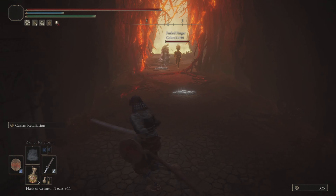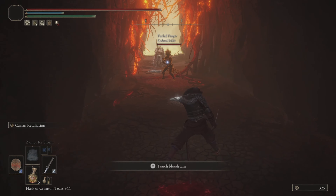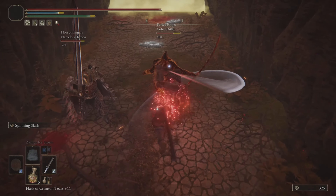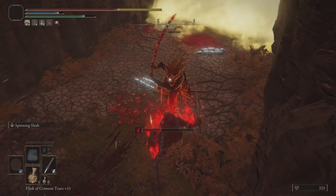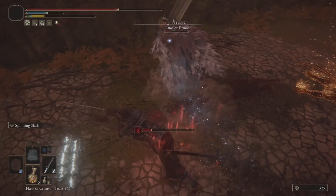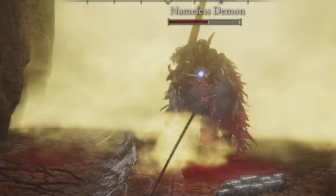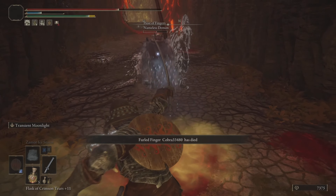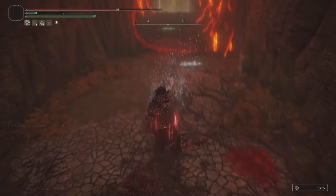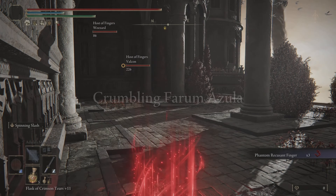Next invasion — I interrupt someone's boss run and apologize, but tell them they might enjoy the fight. I land some Spinning Slash hits, though the host takes some collateral damage. I get frustrated as the enemy keeps using the same move and I keep asking them to move. They give up, but won't let me get a clean backstab — I try to convince them to just take it and end it.